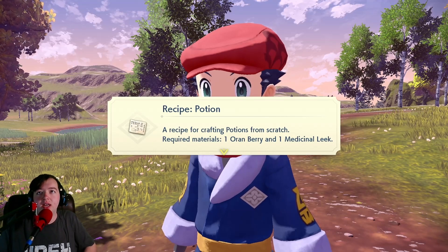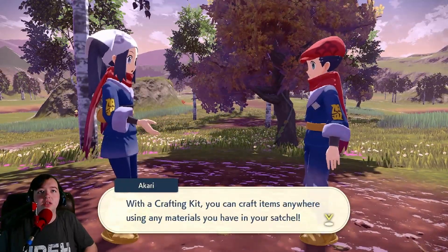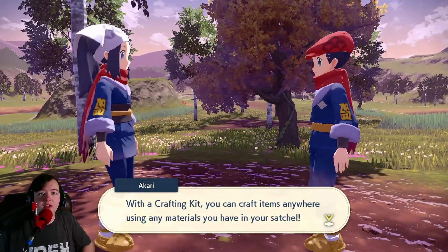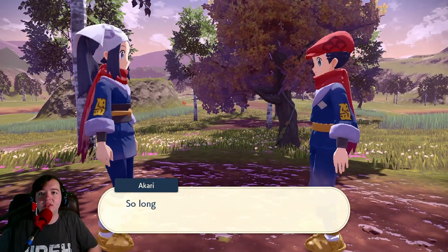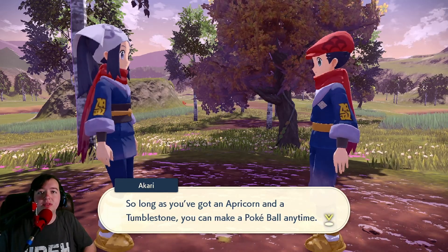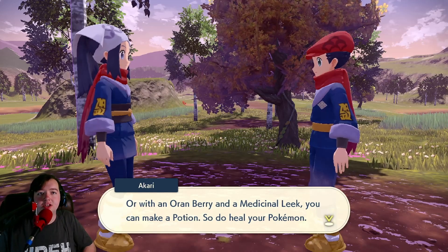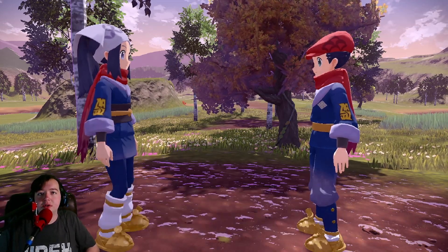With a crafting kit, you can craft items anywhere using any material you have in your satchel. So as long as you've got an Apricorn and a Tumblestone, you can make a Poké Ball any time. Or, with an Oran Berry and a Medicinal Leek, you can make a potion. So do heal your Pokémon.